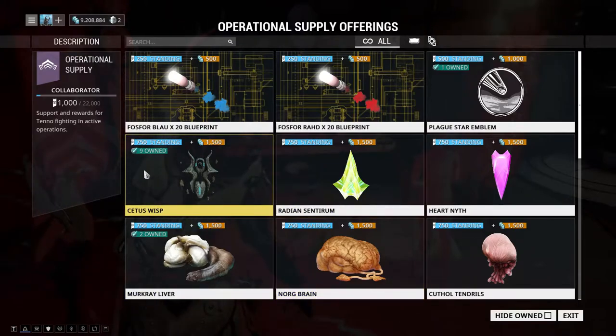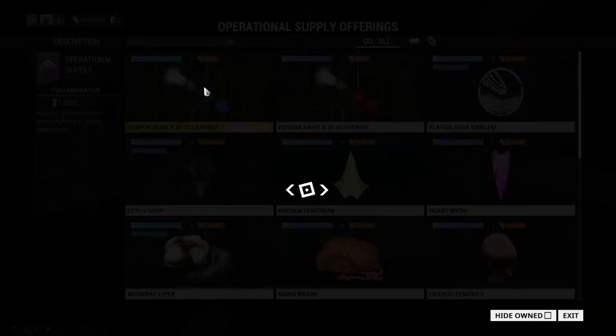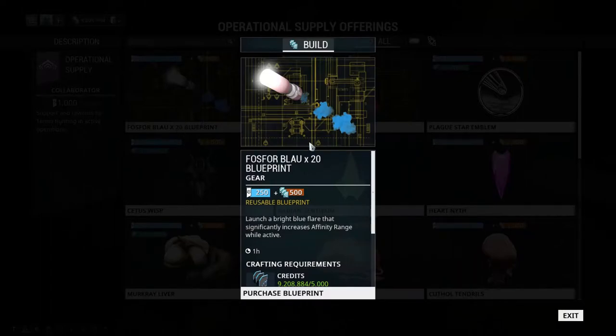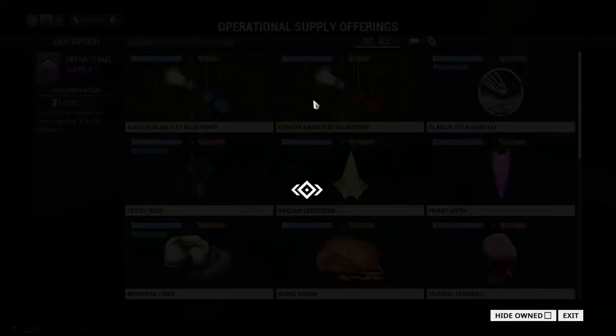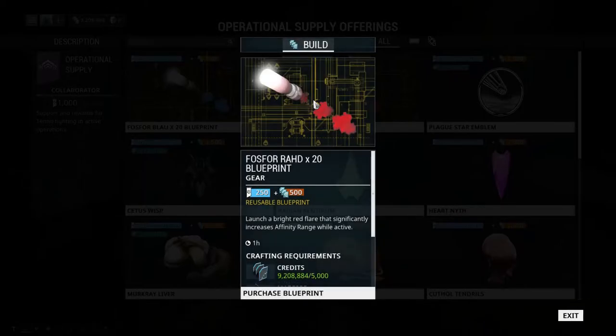Right off the bat we have the Phosphor Blau blueprint. This is a flare that increases affinity range while active. And we have the Phosphor Rod, which is also a red flare that significantly increases affinity range while active.